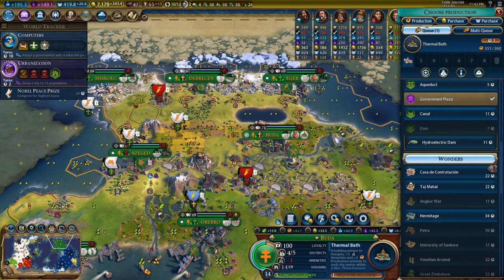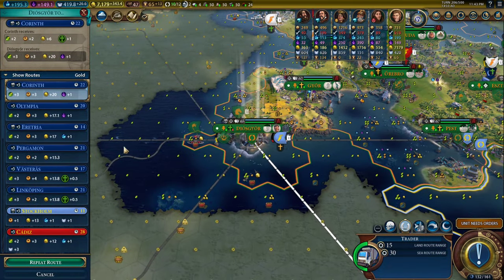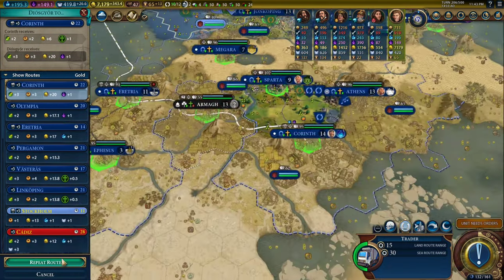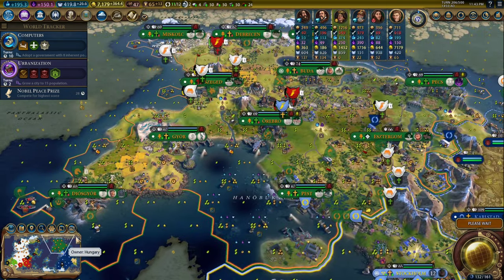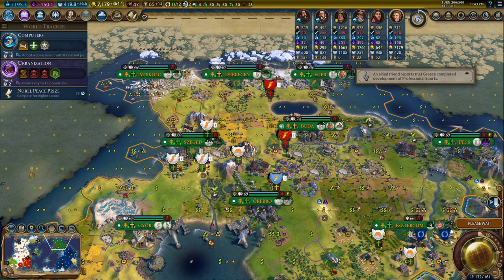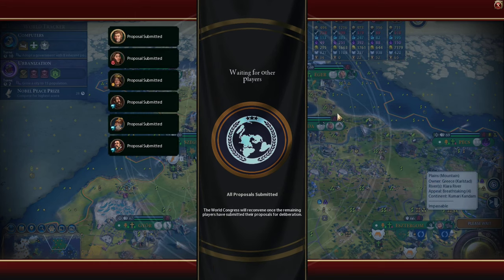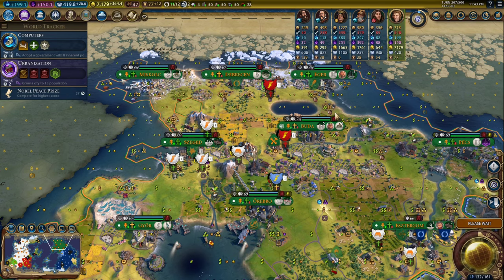Let's finish the Thermal Bath and do Casa next turn. I'm going to repeat this 20 gold trade route — that's fine. There's a special session which we were not party to; that's never good.